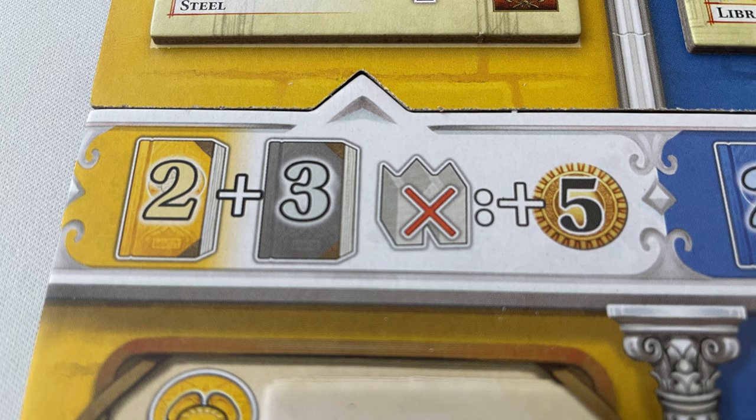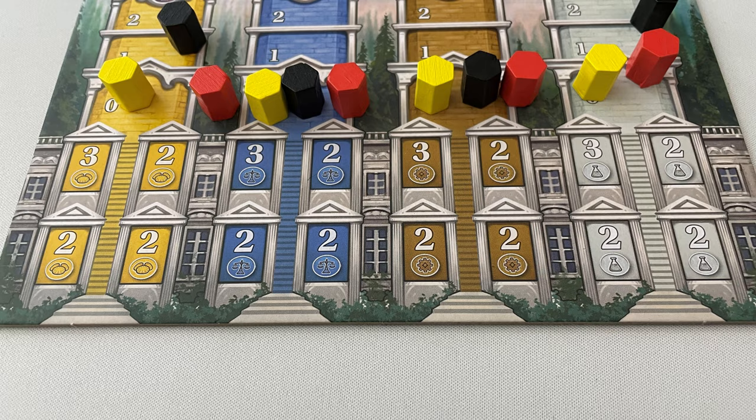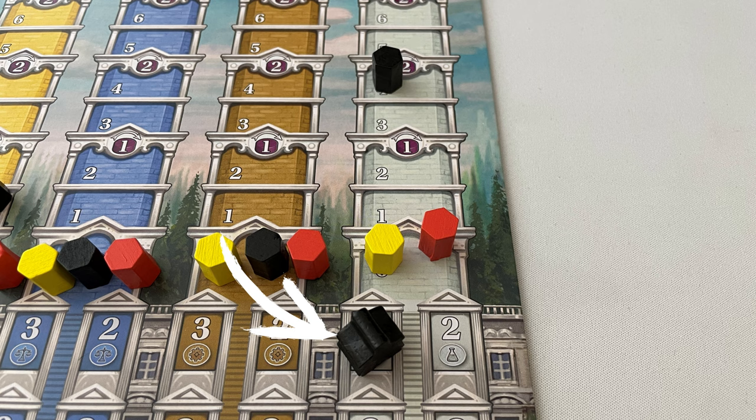The fifth action is to develop an innovation. Pay the cost in books under the innovation you wish to gain — grey books are books of any colour, coloured books are that specific colour. You also need to pay five coins if you have not yet built your palace. Place the innovation in the bottommost space on the right side of the planning display. The second and third spaces have an additional cost in books to be paid first. The sixth action is to send a scholar. Place a scholar from your available supply on any space at the bottom of the science track and move up that many spaces on that track. Scholars there remain for the rest of the game. Alternatively, you can send a scholar and move up one space on any track, keeping that scholar available to gain again in the future.